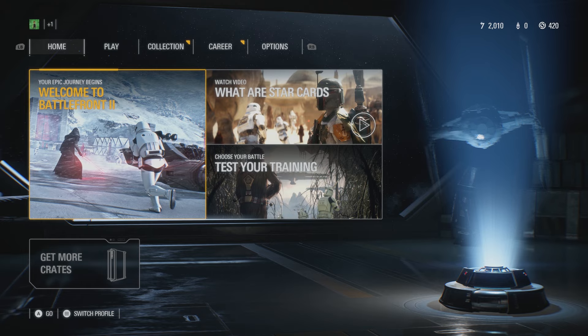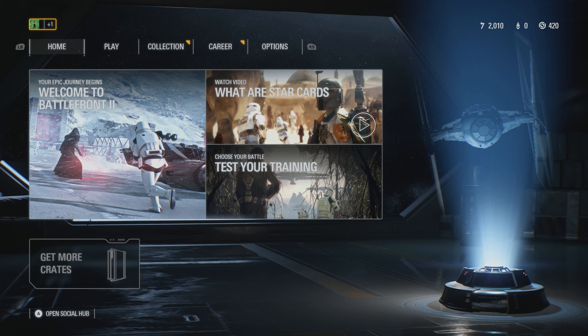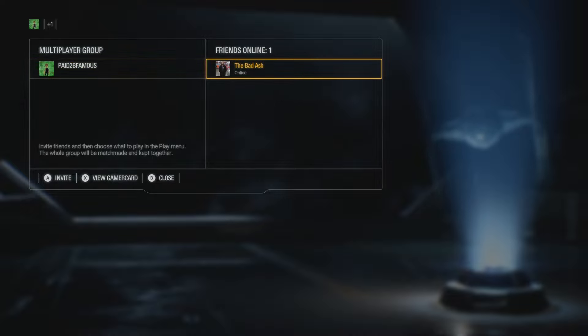Okay, so once you guys are on the home screen, you're going to want to go to the very top left corner. As you can see right up here, it's my gamer tag right there — it's highlighted right now. You're going to want to click on that, and it's going to bring up your friends list and show you who's online. There's only one person online, so all you got to do is go over to that and press A to invite, or if you're on PS4, X.